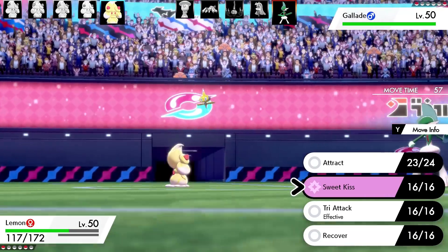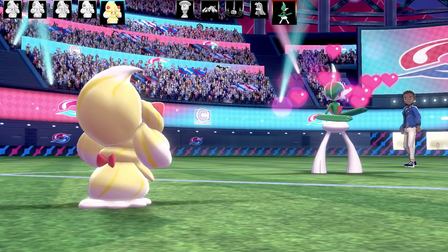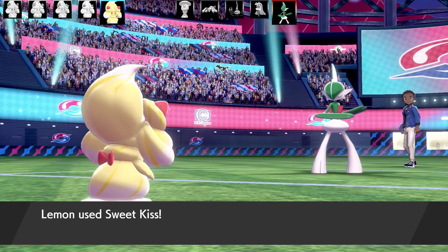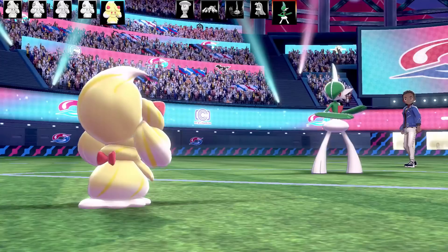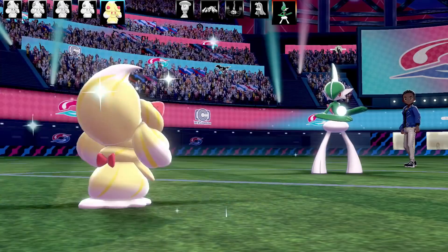Going for Sweet Kiss while Attract is up — that's going to be Infatuated and Confused at the same time. They decide to stay in, which is really good for me. Gallade gets Infatuated and Confused, so the chances of them attacking are not very high at all.